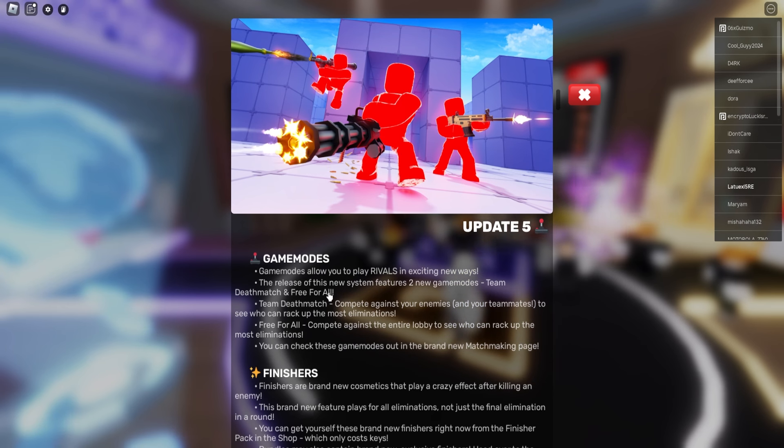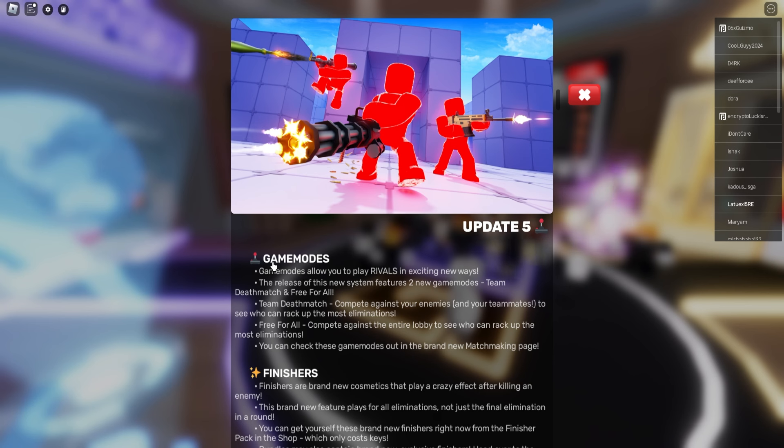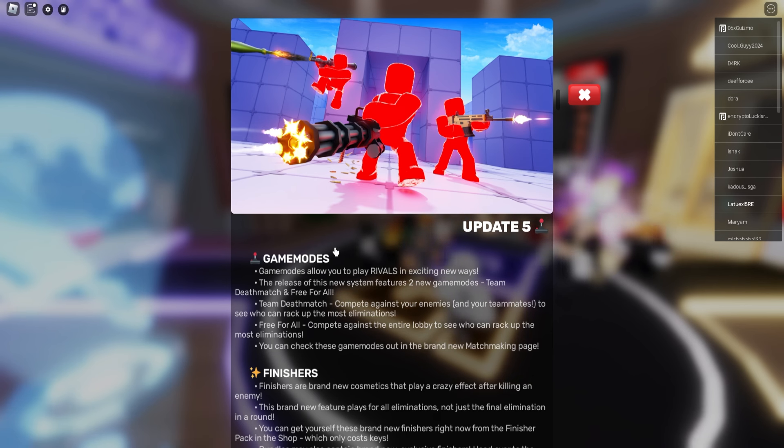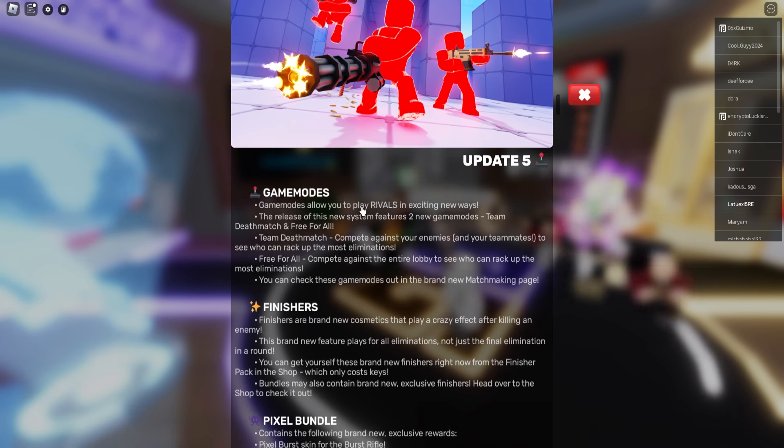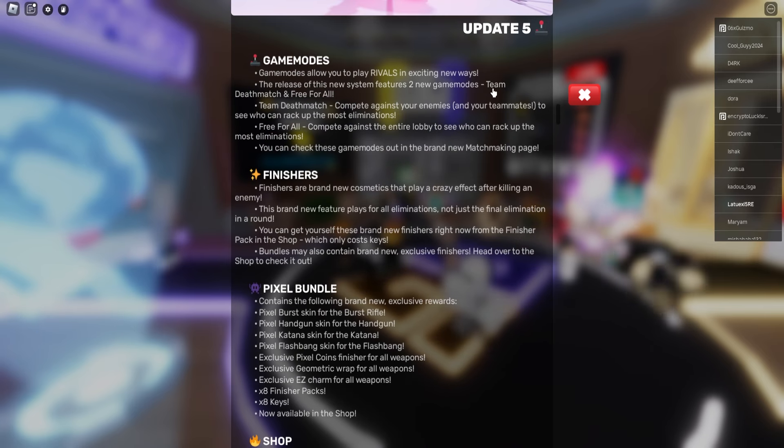I'm going to show you different steps, different codes, different secrets, so make sure to keep watching till the end because you do not want to miss out on all the secrets I'm covering today. So Update 5 introduces Game Modes, which allow you to play Rivals in exciting new ways. The release of the new system features two new Game Modes.